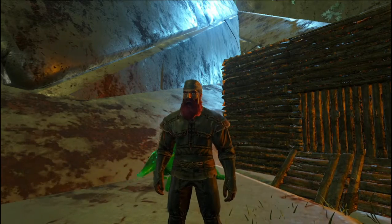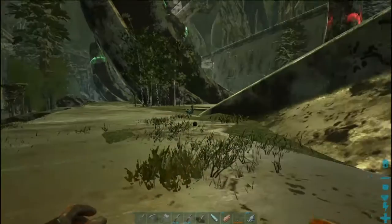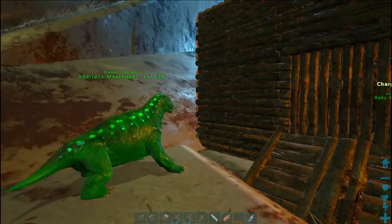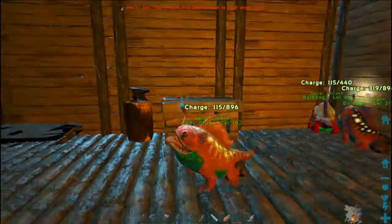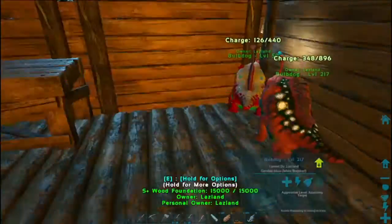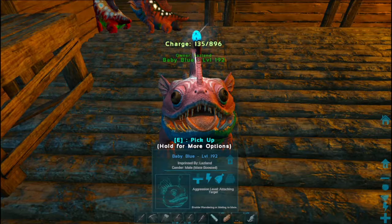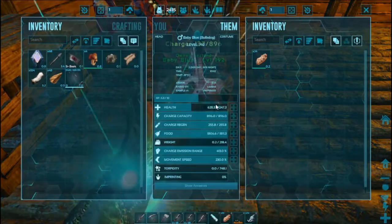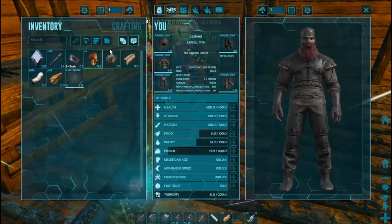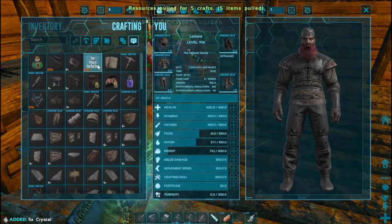Welcome back everybody, Lazlan back in Surviving the Ark down in Aberration. So today we are going to venture out and leave our little hut here. I have been breeding our two Bulb Dogs overnight and we came up with this little guy. We're going to use him as our main Bulb Dog. We'll keep these two in — I want five of those — in Orbs.